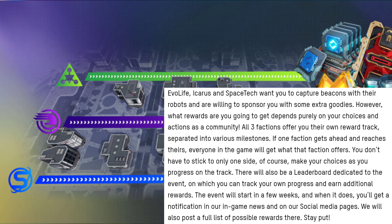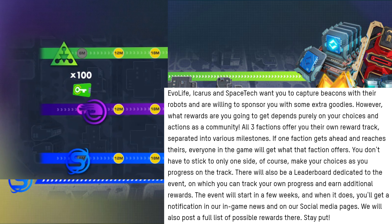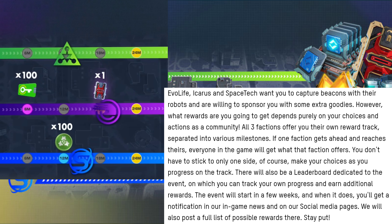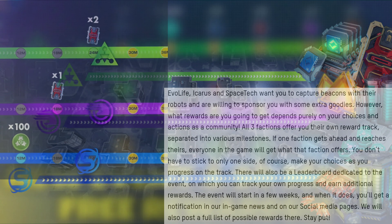This is the new Faction Race community event happening for update 10.4, where the whole community has to work together to unlock milestone rewards from three different factions that will have their own separate rewards. Once a reward is reached, everyone in the game will be able to claim it in the news tab.